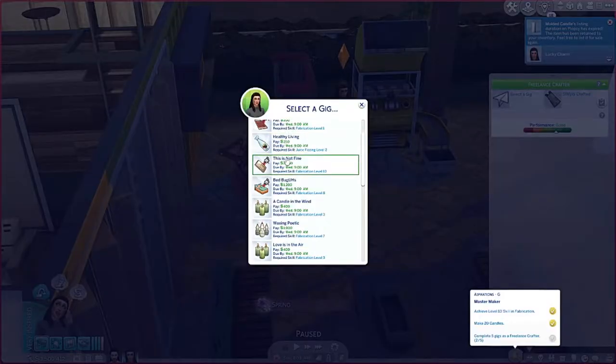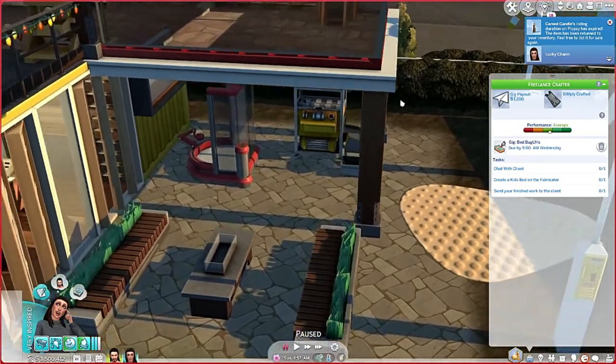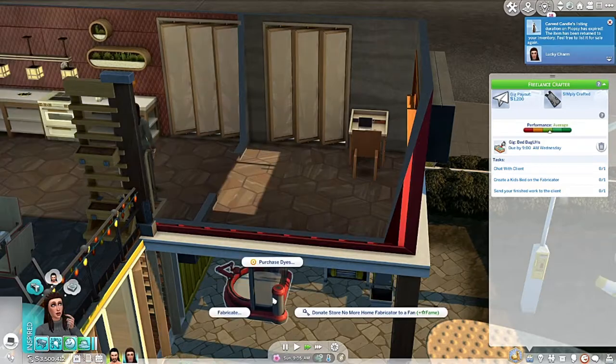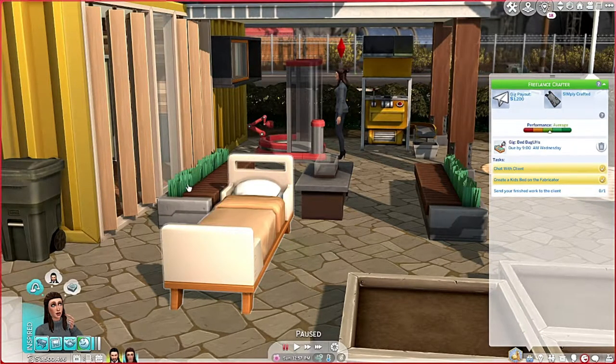Next job: 'I had a plumbing incident that resulted in my wall decor being soaked in sewage. I need your help redecorating the walls.' Okay, here we go - how about a bed? Let's do the bed. Talk to the client, chat with client, make a kid's bed, place the object, click on it, send to client.